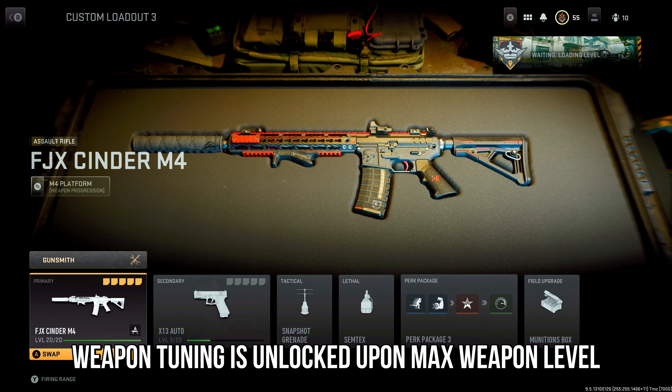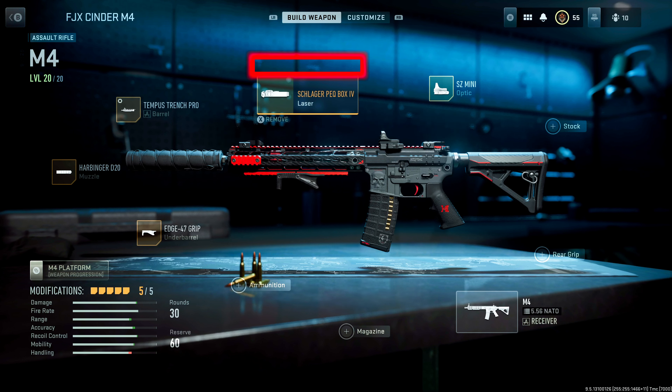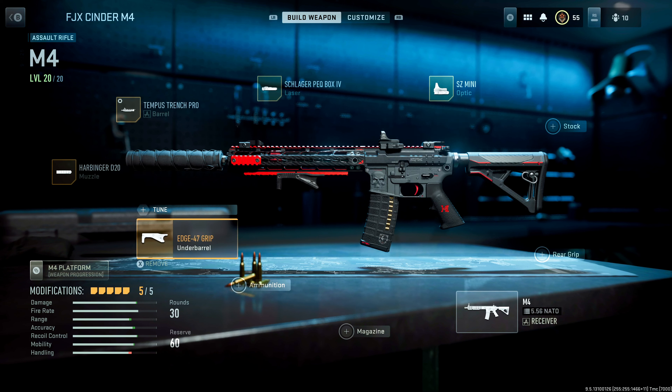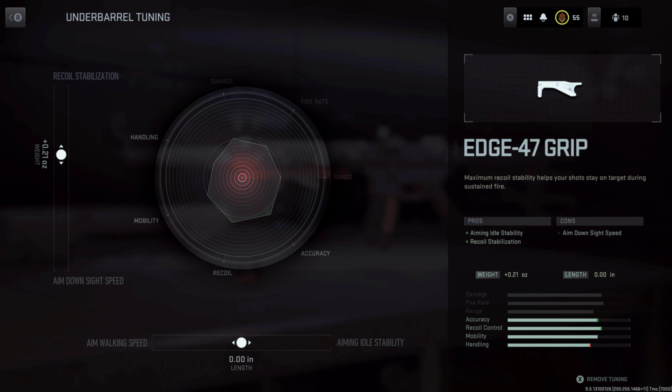Weapon Tuning is locked until you reach max level on a weapon. When you do unlock it, you'll see a gear icon and a tune button above each adjustable attachment. Weapon Tuning is not available on lasers and magazines, but other than that, you can adjust just about every other attachment in the game. You'll see two different sliders when you enter the Tuning menu. Sliding one way will strengthen one stat while weakening the other, and in the center on that little graph, you'll see a visual representation of what the sliders are doing to your stats for that specific attachment.